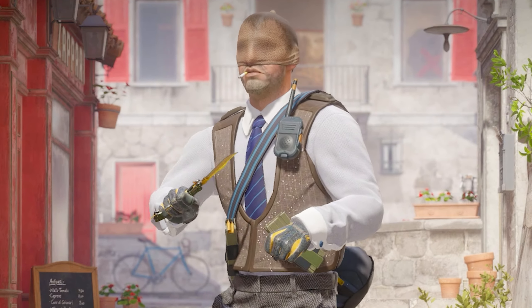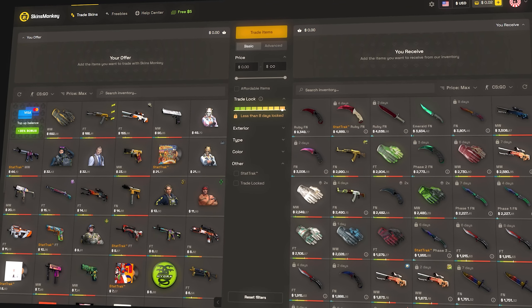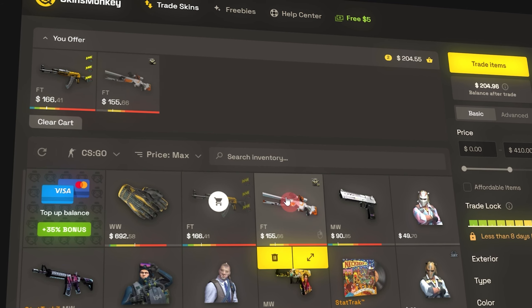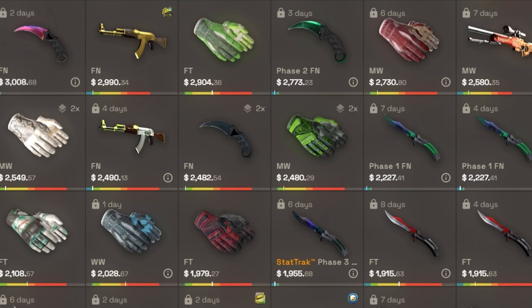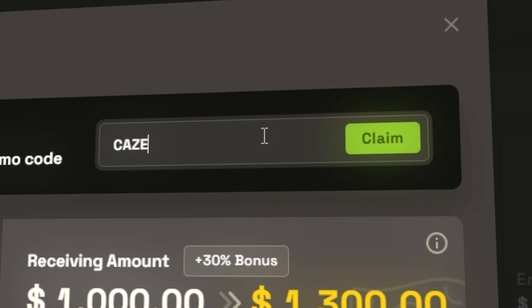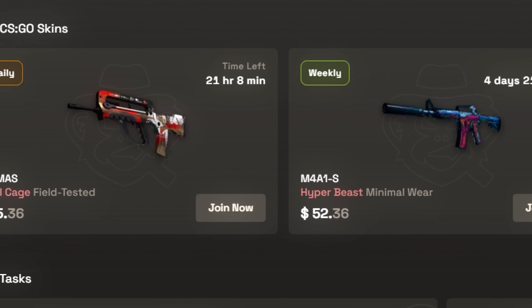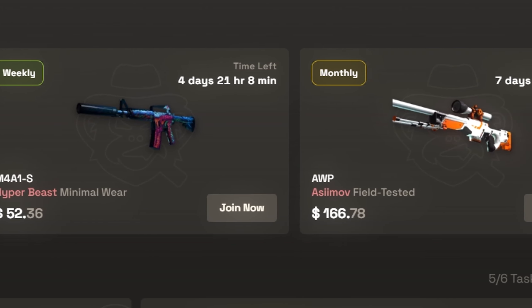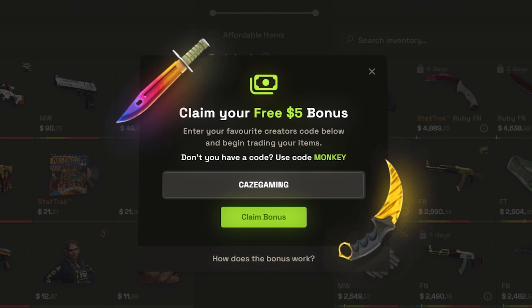But because I still gotta pay for food, let me give a shout out to today's video sponsor, Skinsmonkey, who's always got my back. Skinsmonkey is hands down one of the best bot trading sites you can use with CSGO skins. Say you want to upgrade some of your current skins, this would be the perfect site to do it with. You can also straight up buy skins too, and with their 35% deposit bonus plus my code, it gives anyone quite a nice balance to work with. There's even free giveaways and rewards for completing simple tasks on the site. Get $5 for free now with my link in the description below.